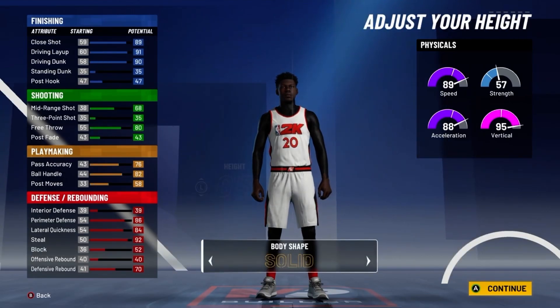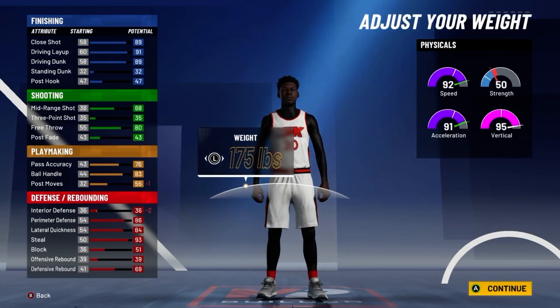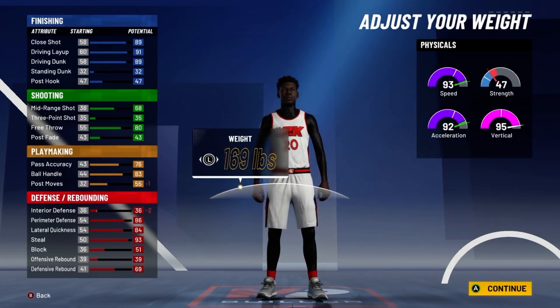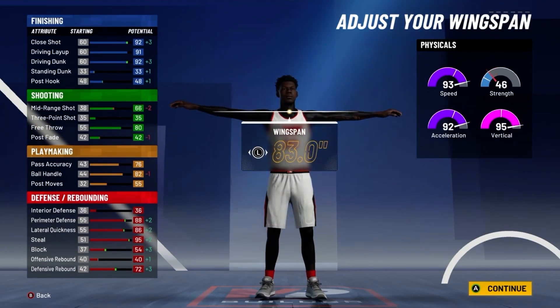For the body shape, go with solid. For height, move down to 6'2". For the weight, go to 169 pounds so you get that 92 acceleration. And for the wingspan, you obviously want to max it out.